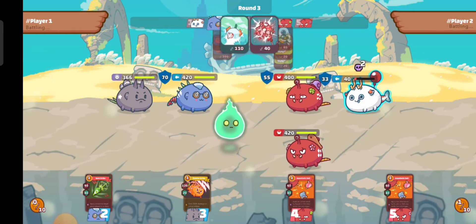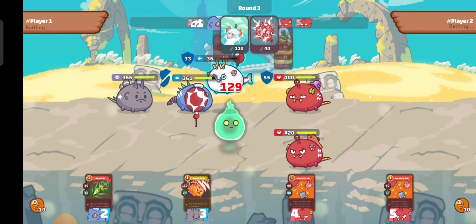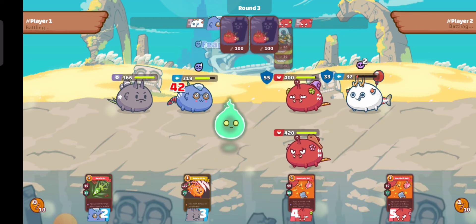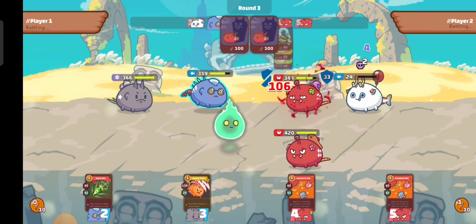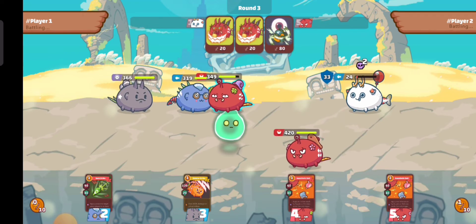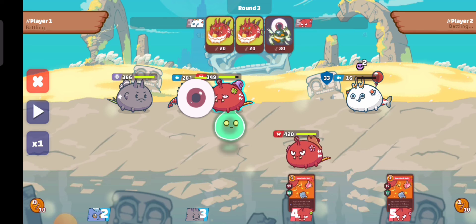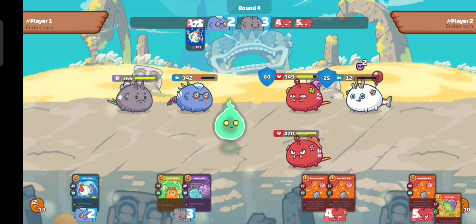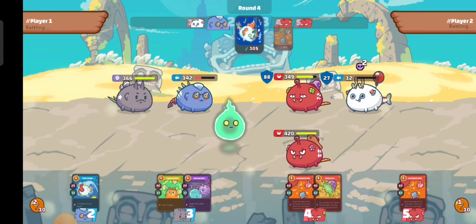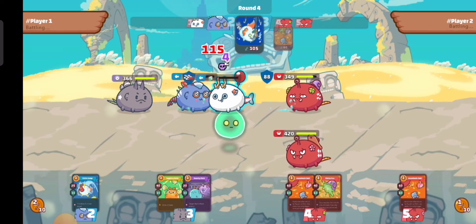It is our goal to maximize our cards from our bugs. For the next round, since we deleted all of the enemy's cards, we can ensure that the enemy's shrimp will have low HP or low defense later.